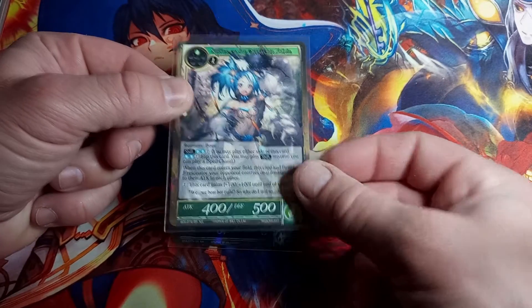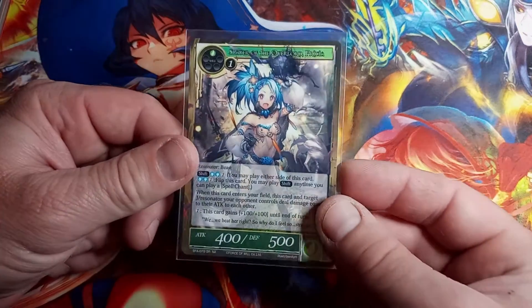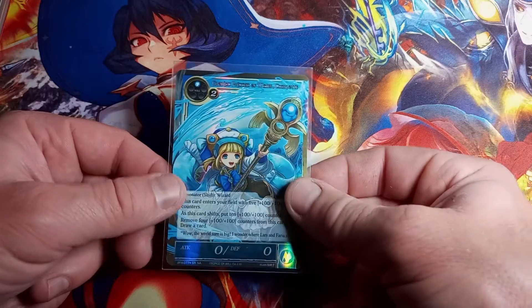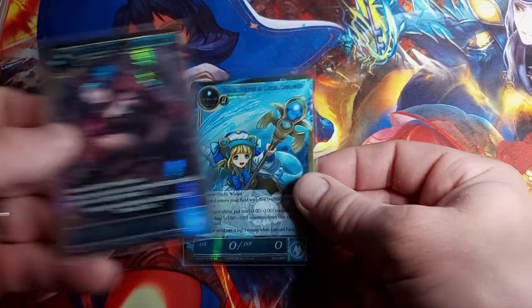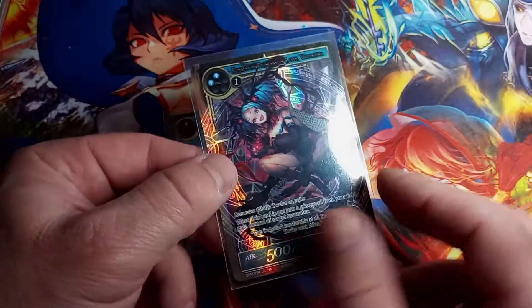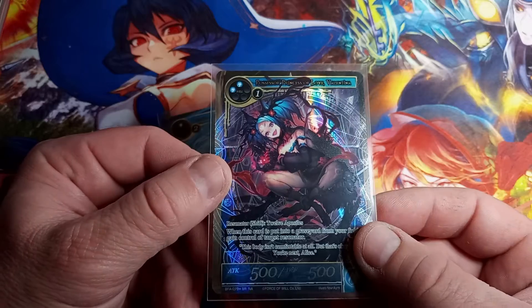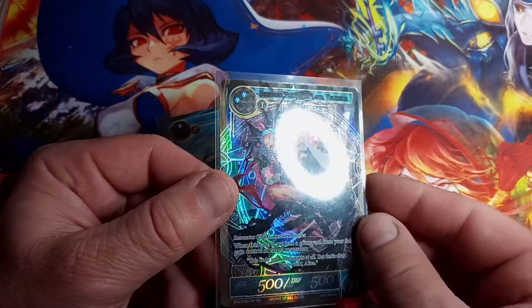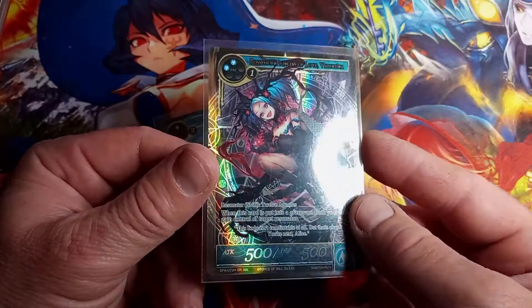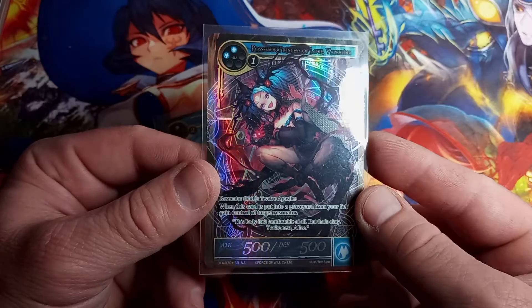Slayer of the Overlord Prisha — BFA, the Battle for Ataractia is the set, super rare, first print North America. Not a bad looking card but you see how it's got no hollow. Wait a minute — so here's Prisha, and here's the other side — it's a dual card! Possessor Princess of Love Valentina — look at that textured hollow and it's stamped on the back! This is Battle for Ataractia — I'm gonna have to get more boxes of Battle for Ataractia because this is a spectacular card. If this is what's in BFA, gosh, that's a hit.